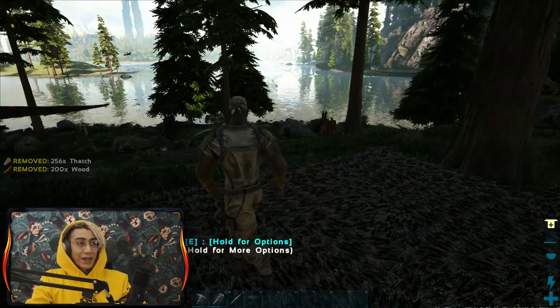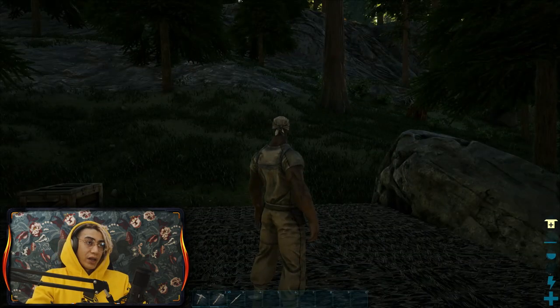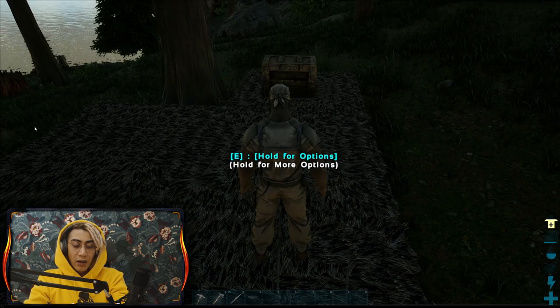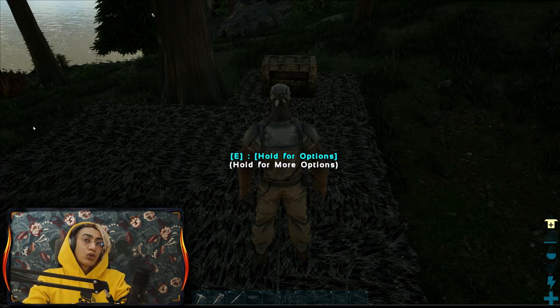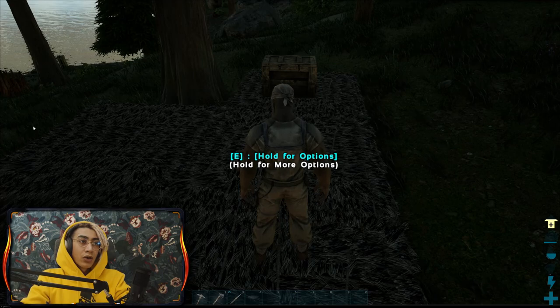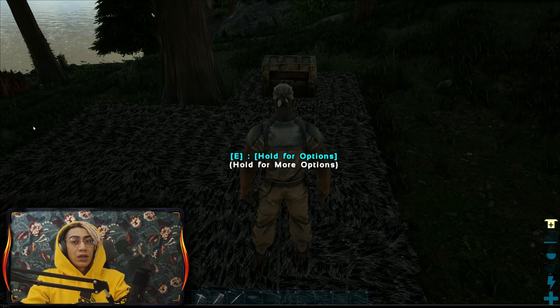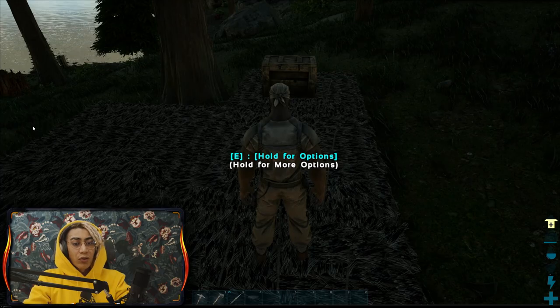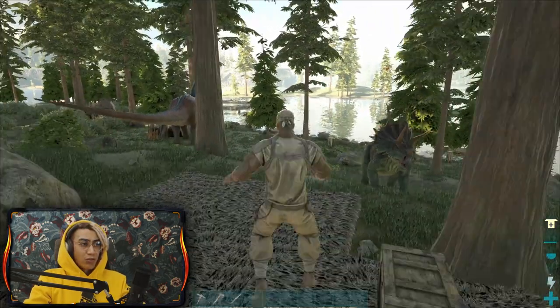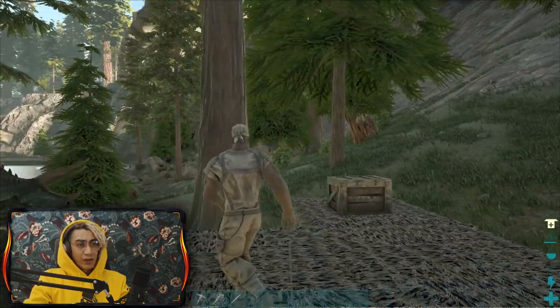Now it's getting dark. When it's too dark to see, press Tab and type 'gamma' followed by a number from 2 to 4, with 2 being the standard luminosity value and 5 being the highest. For example, if I type 'gamma 4' and press Enter - boom, it's much brighter now. I can see even if it's a little bit dark.